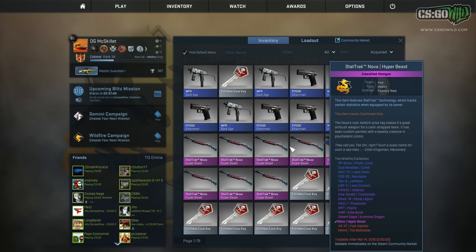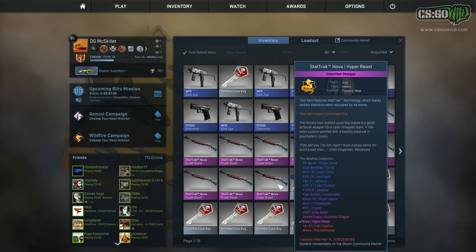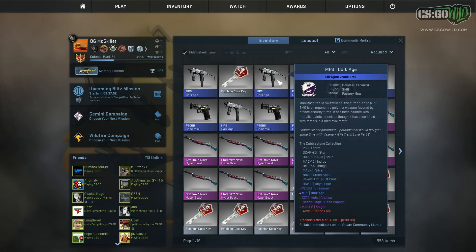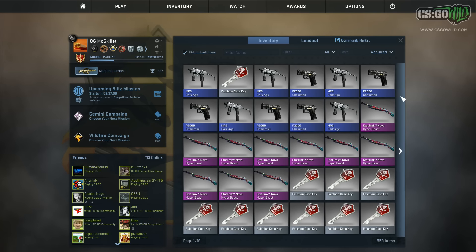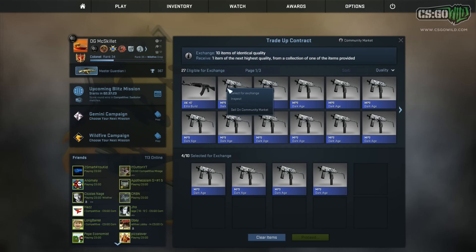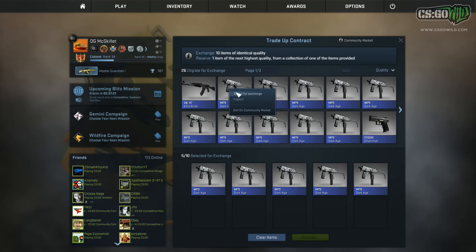This is probably around $200 in skins, because some of these are minimal wear and some are factory new. We should get a StatTrak Factory New one, maybe $200 to $250 in skins, so a lot of potential profit — maybe like double profit, maybe a little less. But either way, let's start on the little bit less risky trade-ups for the chalices.